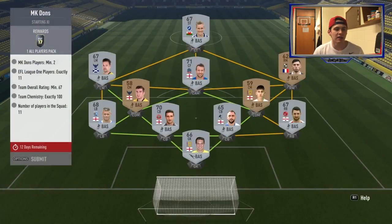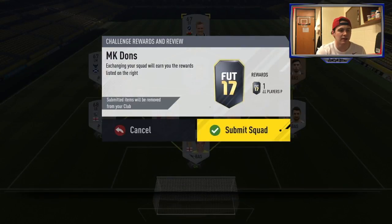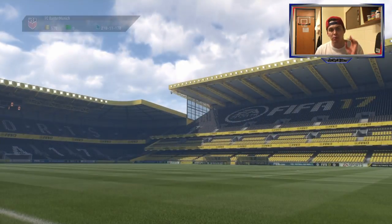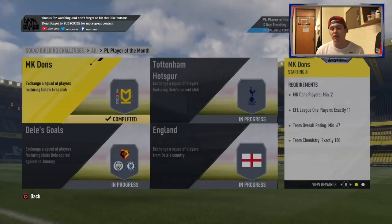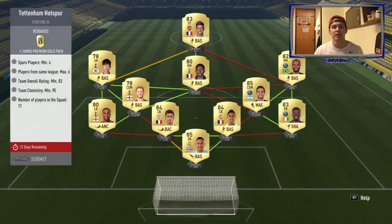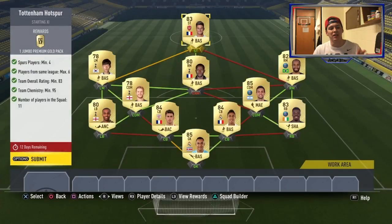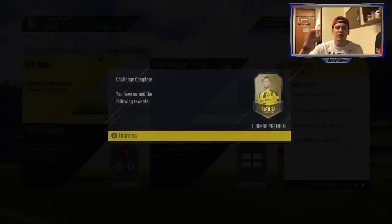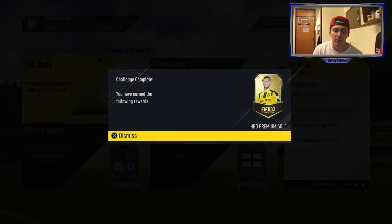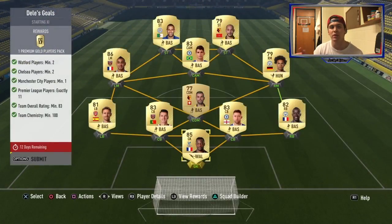Here we go. As you can see, I've got all the necessary stipulations met. I recommend buying bronze MK Dons players — they are cheaper. Then buy silver for the other stuff; it'll save you money. I did a hybrid with BPL players. I was trying to get French players — that's why I had Giroud, Laporte, and Vrain — but then I just settled for PSG players because I had them in my club. You do need players that you have played enough games with — you know, have the loyalty.